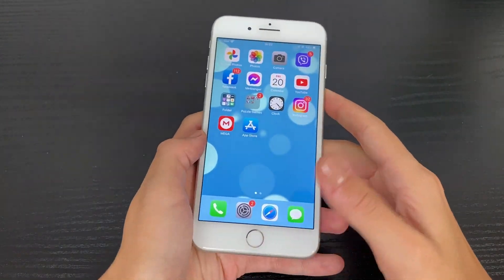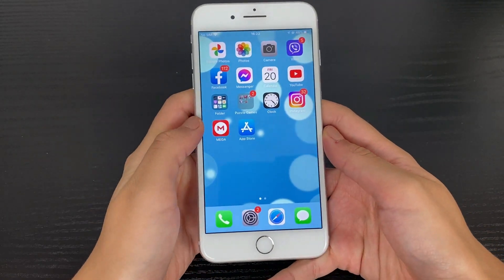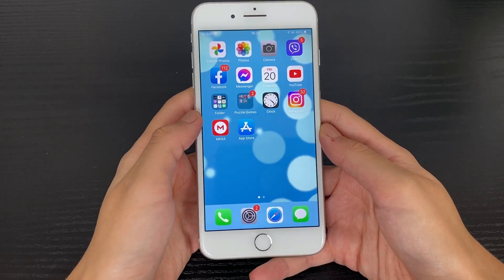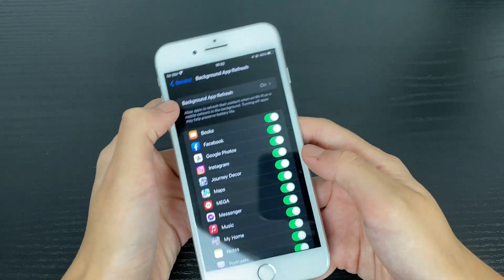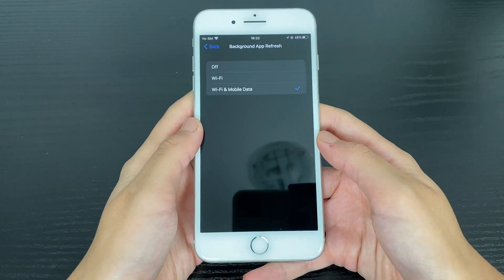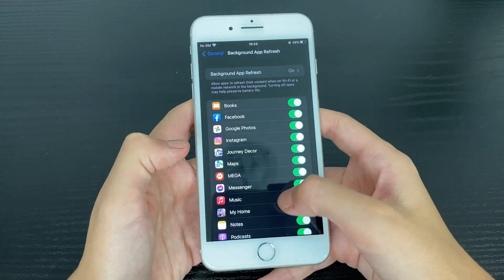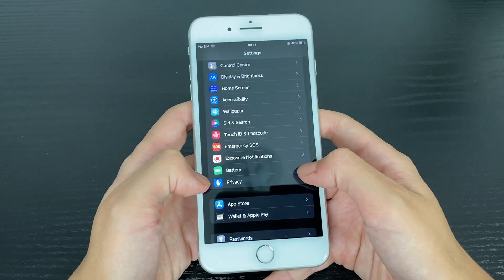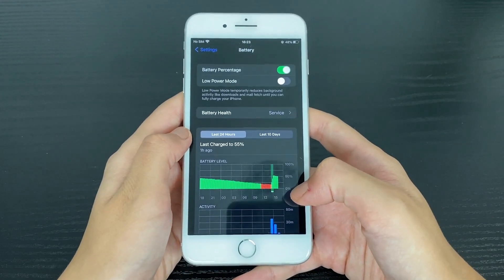The preparation process also includes, for Android users, switching off your battery saver mode and keeping it switched off for now. For iOS users, it includes going to your Settings app, then going to General, Background App Refresh, and switching it on for both Wi-Fi and mobile data. If you are disabled on this page, go back to your battery settings and uncheck the low power mode button if you had it switched on.